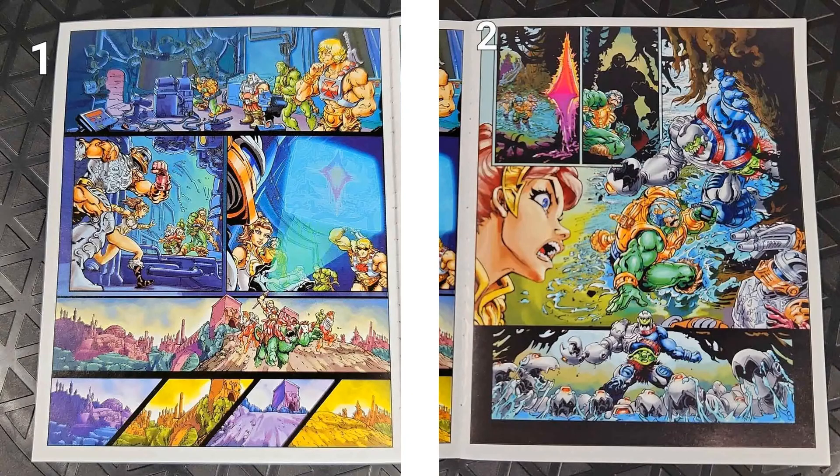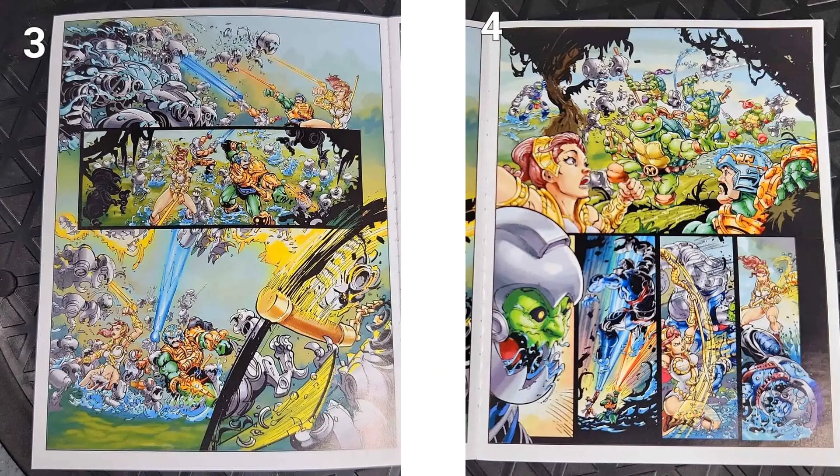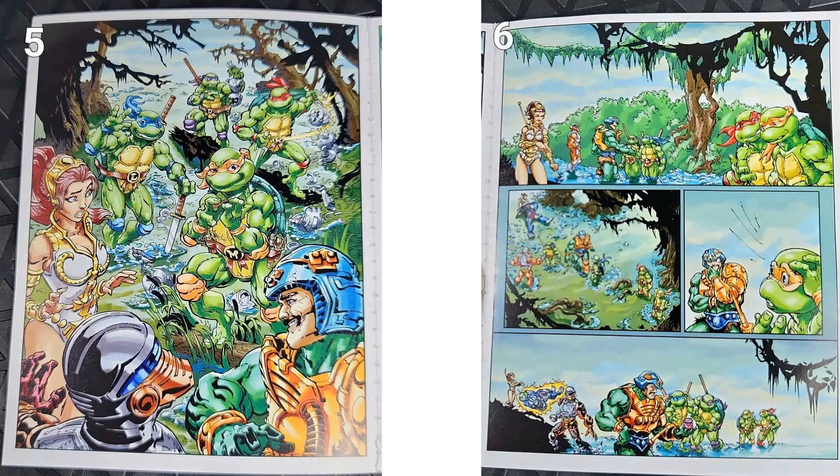Pages 1 and 2 — you've got Roboto, Battle Cat, Stalker. There are no words in this comic. Very interesting story. They run into Mouse Jaw with all the Mousers. You see them taking on all the Mousers, and then all of a sudden you see a nunchuck, and there are the turtles — no disguises yet, but helping out. Taking out Mouse Jaw.